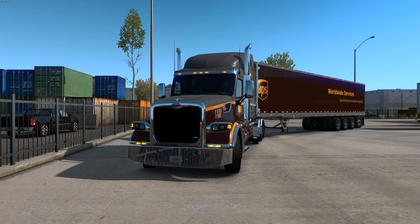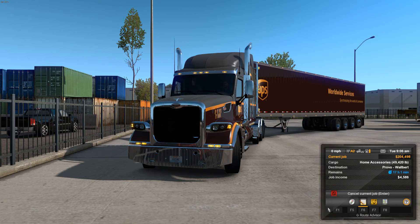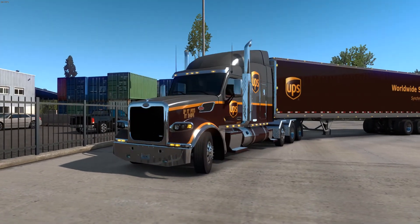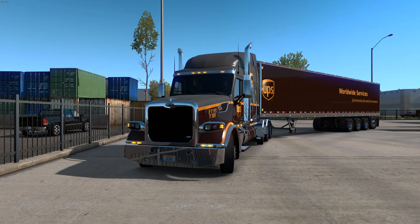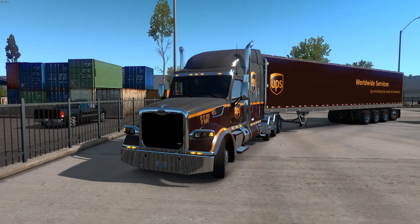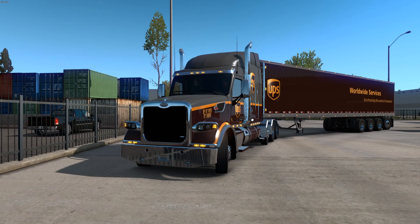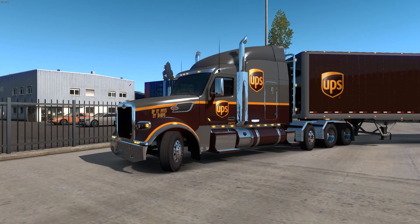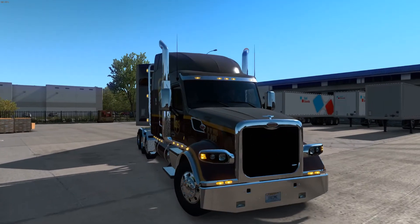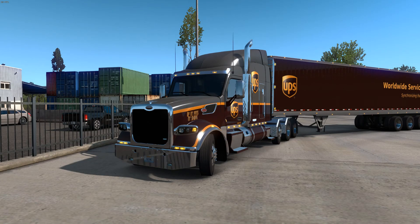This is going to be the first time on the channel that you can actually see it. We are going to be taking home accessories to Provo, so it's not too far. This truck has a lot of options — obviously the skin I got separately, just a UPS trailer skin. The truck is tricked out with a steerable liftable axle, same with the trailer. Let's look at all the options.